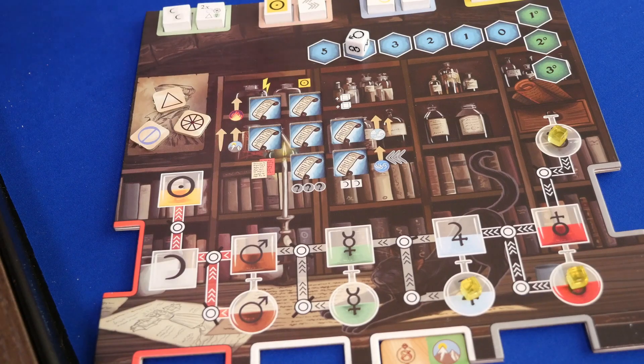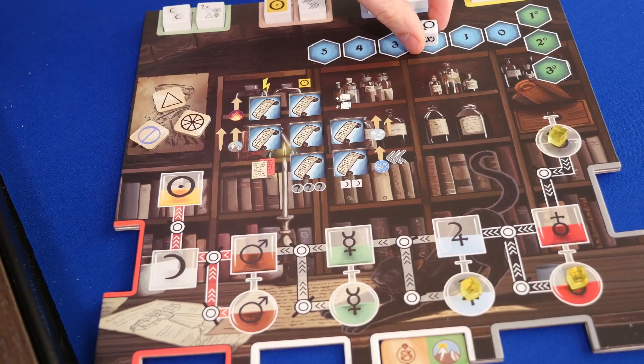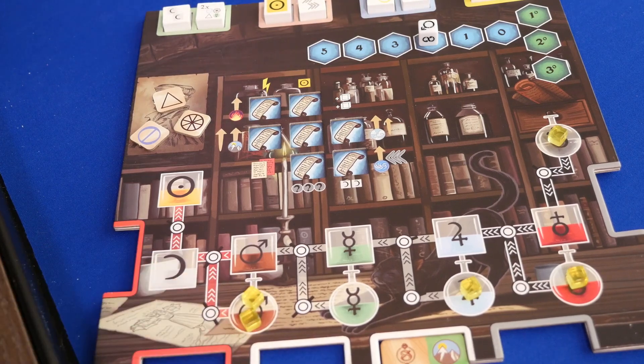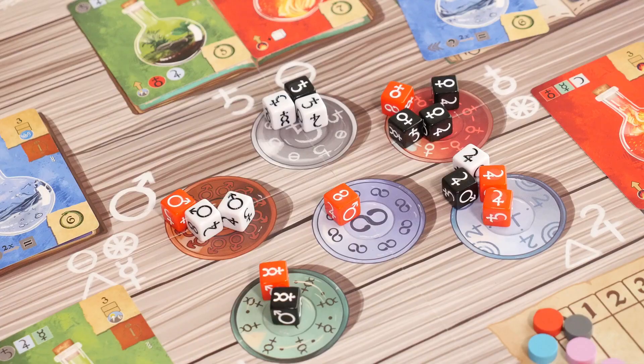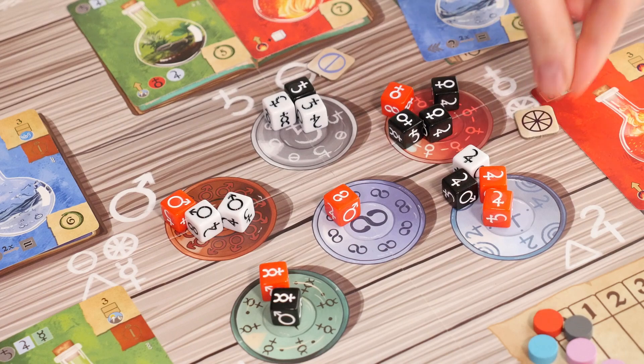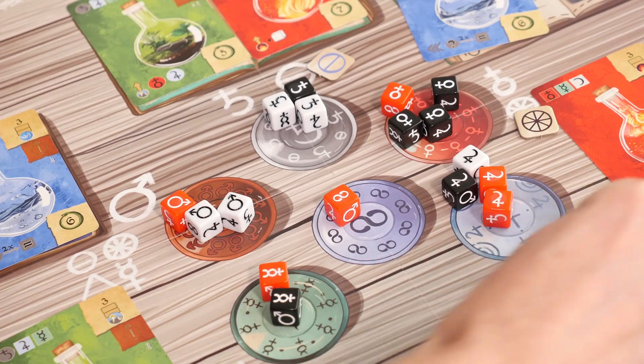Then you take exactly one action, like harvesting materials. Every point down you get one material and place it in the matching icon spot on your board. This is called spending potency. Or you could spend potency to take the matching essence. The type of essence is shown next to the matching symbol on the game board.